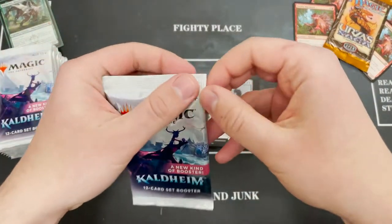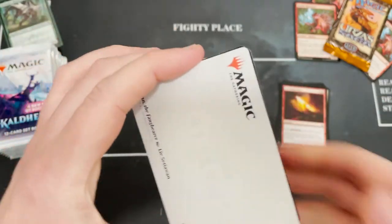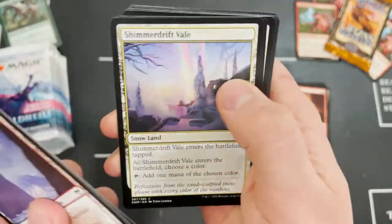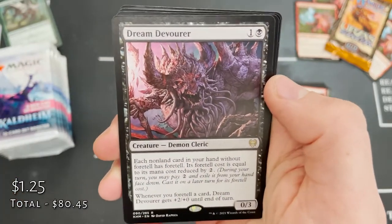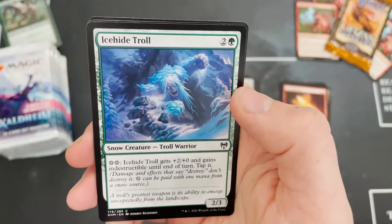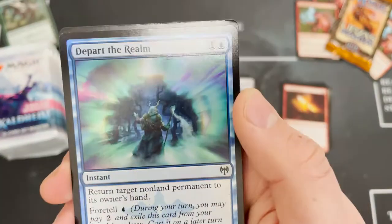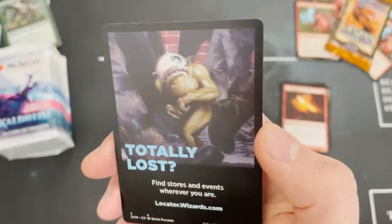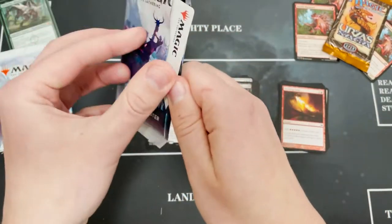The final 10 packs — give me a World Tree please! We've got Finn the Fang Bearer but just the art card. Sentient Worthy, Dream Devourer in that first rare slot. In the second potential rare-mythic slot we get Narfi, Betrayer King. Depart the Realm — one of the best foils in the set in my probably terrible opinion. And a treasure token.